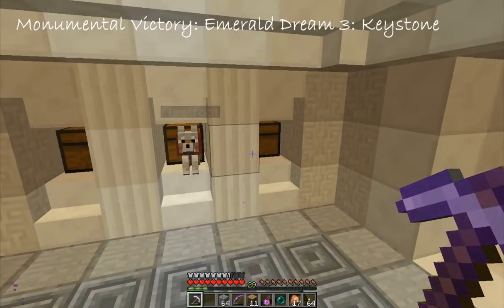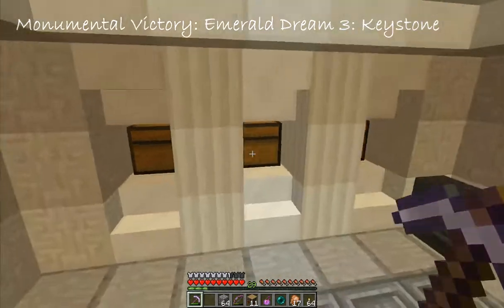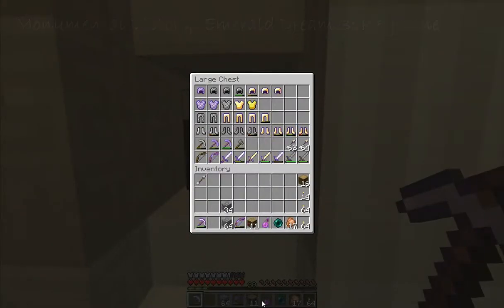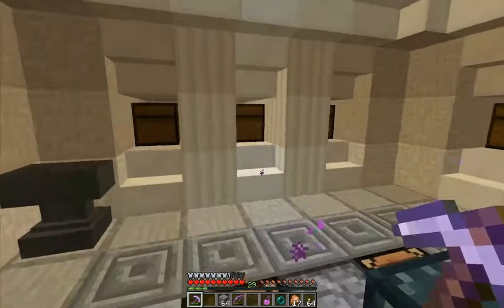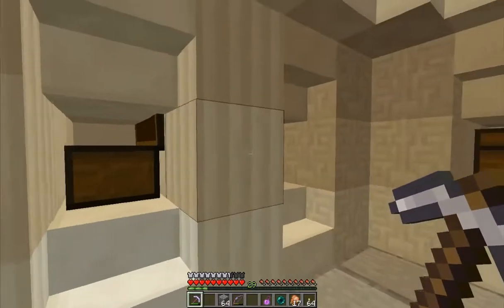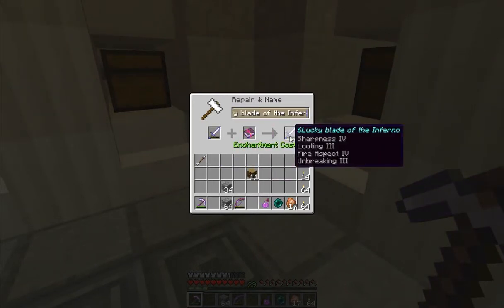Hello and welcome back to episode 9 of Emerald Dream 3 Keystone. As always, Rock here. Today we have a few things to do before we head off into the pirate-ish looking area. I found a little bit of XP, so we're going to enchant our Lucky Blade of the Inferno with Unbreaking 3 to use that for a bit longer, as it says we only need 19 levels to enchant our blade.